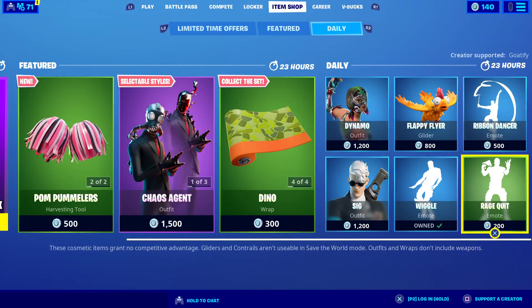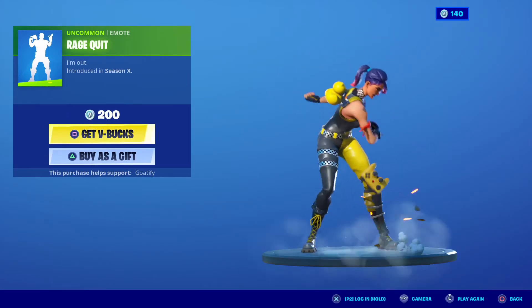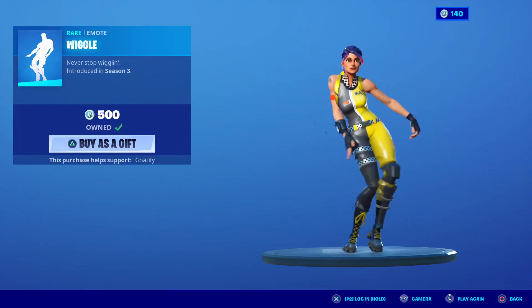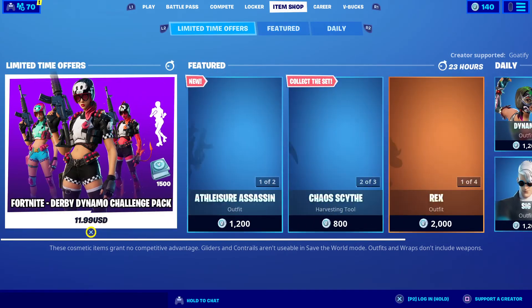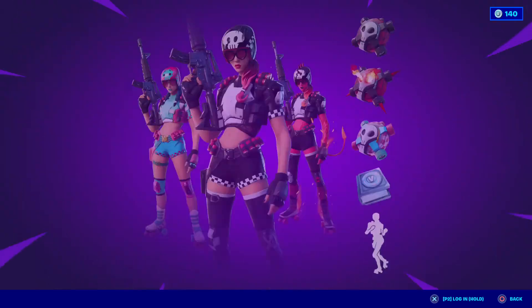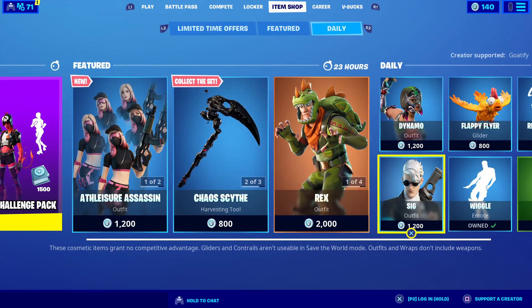Nice emote, and the Rage Quit emote is back — basically for Xbox players. The Wiggle and Stick It is back with the back bling Silencer, and Derby Dynamo is still here with the back bling Quad Roller. Derby Dynamo challenges are free — that'll be it for today's item shop!